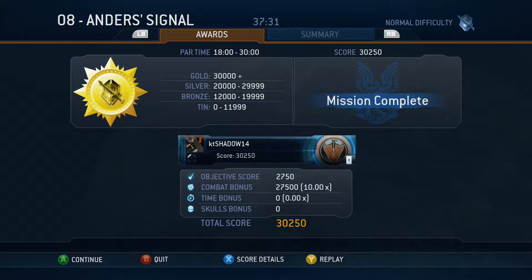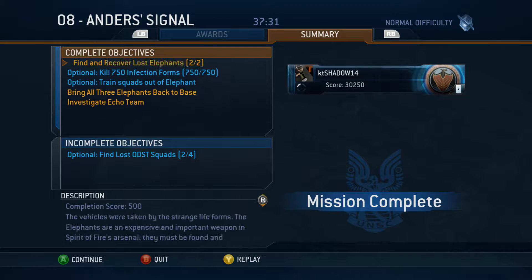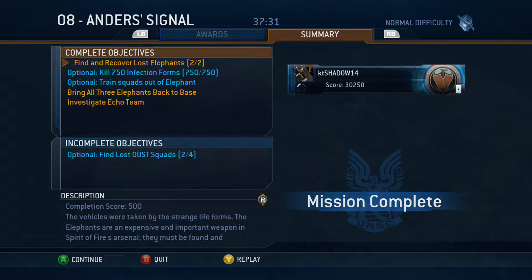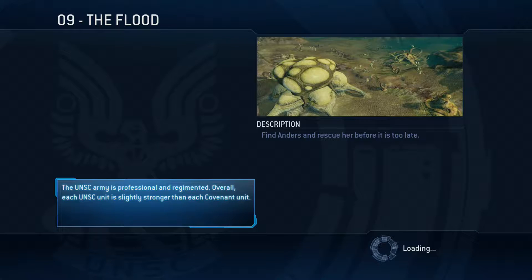Wow, I got gold on that one! Interesting — I think it's also because of how many enemies attack at once that makes getting gold a little easier. Let's see what the next mission is. It looks like it's going to start straight into the mission: find Andrews and rescue her before it's too late. That's fine.